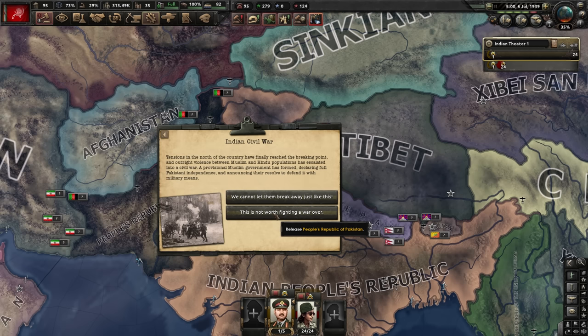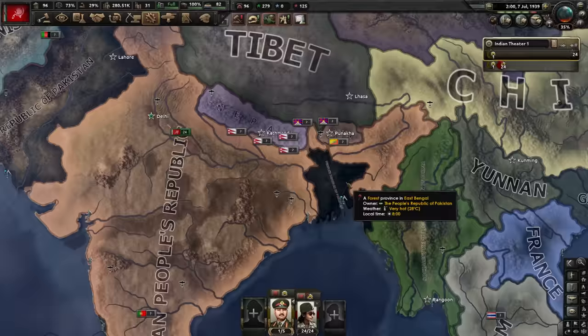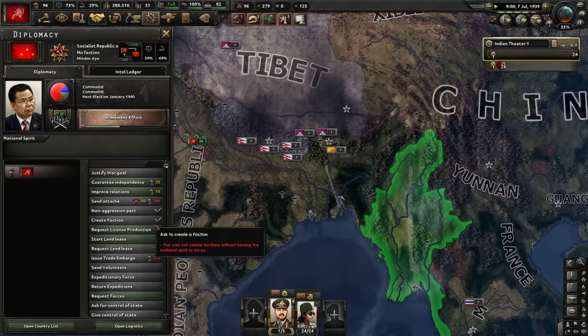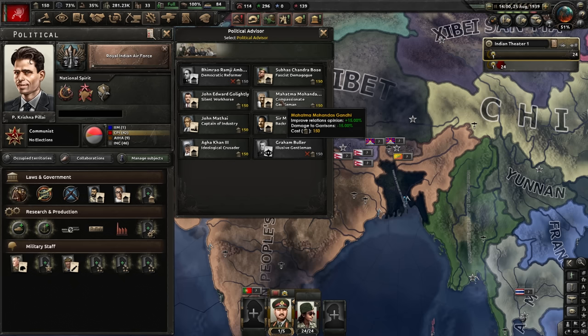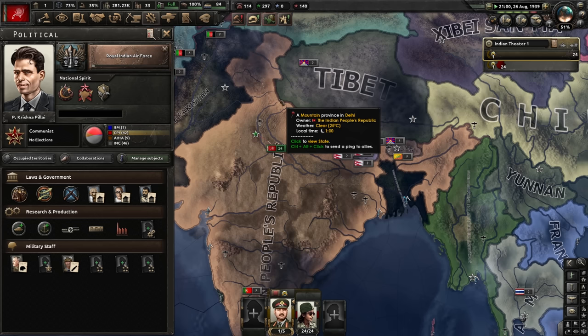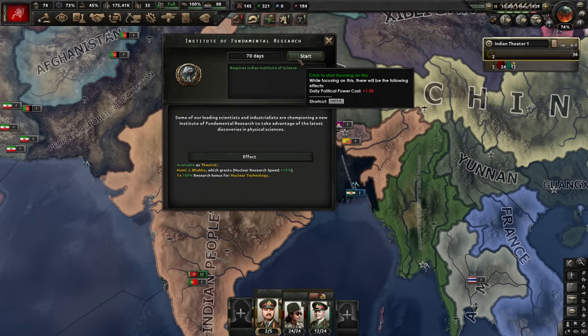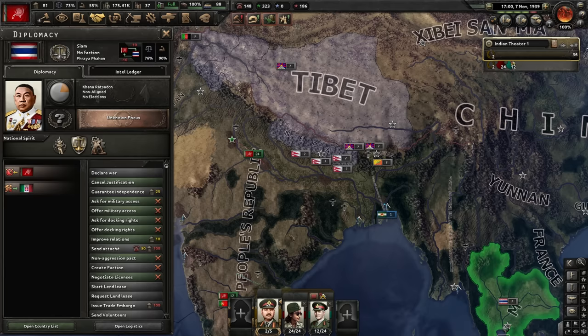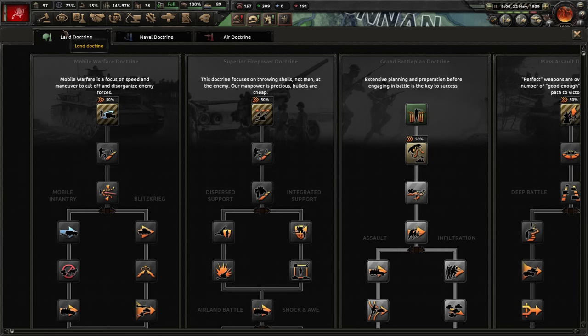This is the first time I've gotten this event after releasing Pakistan — it fires an Indian civil war scenario. They're still my puppet; they just got East Bengal. Okay, I'd like that back but it doesn't really matter much. I'm thinking we hire Gandhi for the meme — if he cannot lead our country he will advise our leaders. I want to grab the research slot anyway. Let's get our first nuclear bonus; eventually we will light the nuclear fires in Europe, just not yet.